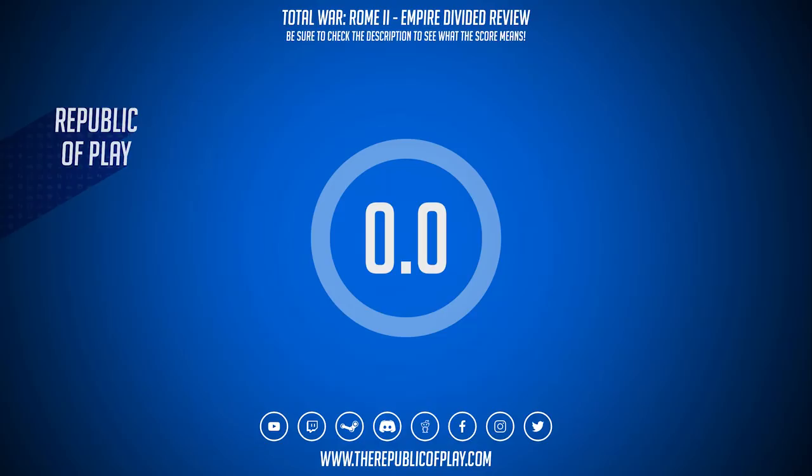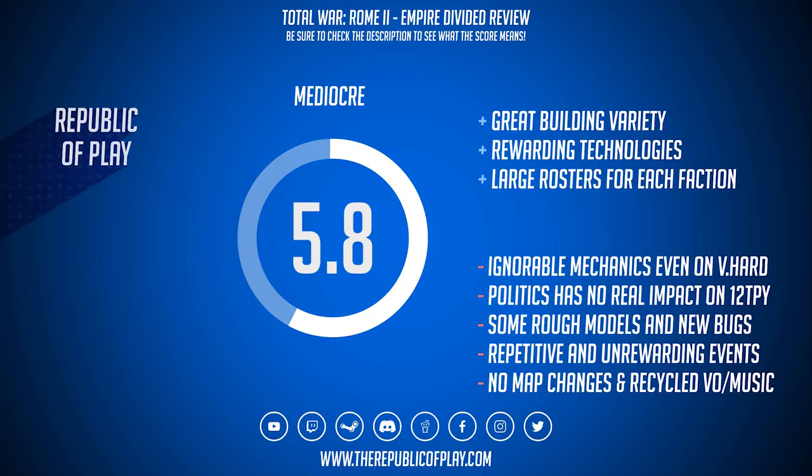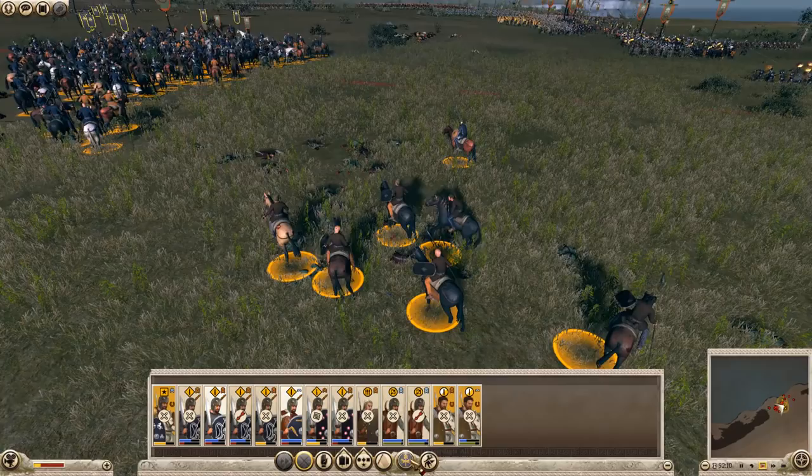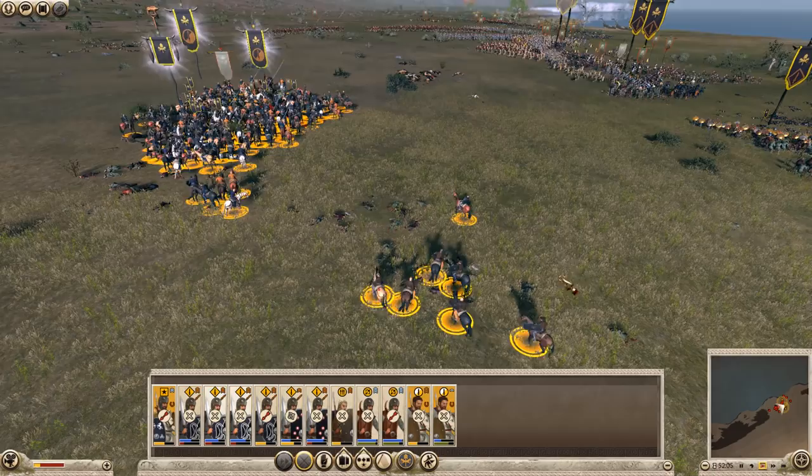Empire Divided feels like a mediocre DLC asking for a premium price. The mod Constantine Rise of Christianity by Dresden and crew essentially created something very similar to this DLC three years ago — if you roll back your patch to patch 17 you can still play it, and I've done a video on it back in 2014 in the description. If you're going into Rome 2 for the first time, I'd recommend getting Hannibal at the Gates first, and maybe grab this on a sale further down the line if you're still looking for more content. I don't think the DLC is bad — it's just mediocre and expensive for what it is.